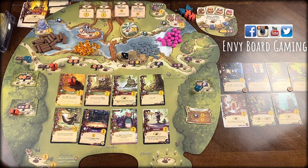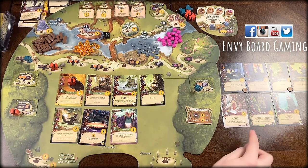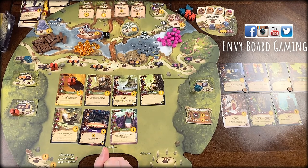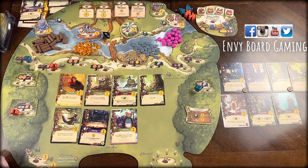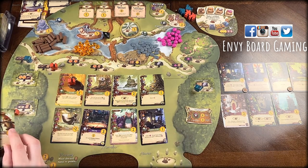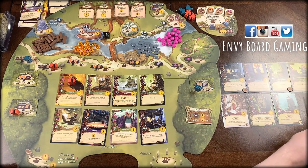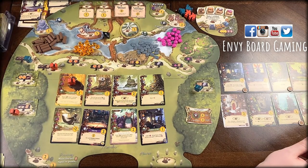First things first: I have to roll for them. Eight — it gives them three of those symbols; I need to get there before then but I don't have any workers, unfortunately. Then I can play the wanderer for free because of the lookout, and I draw three cards when I play them. One, two, three.